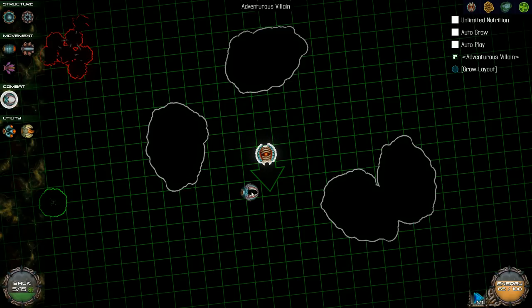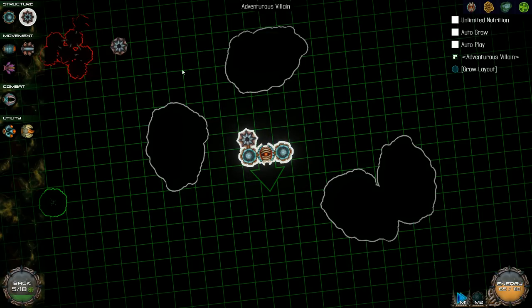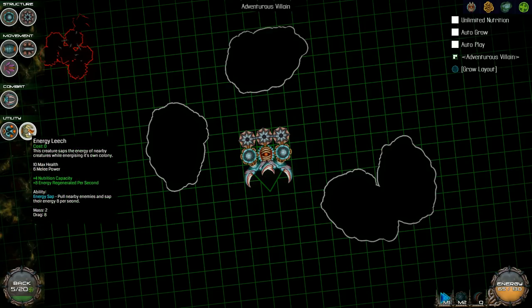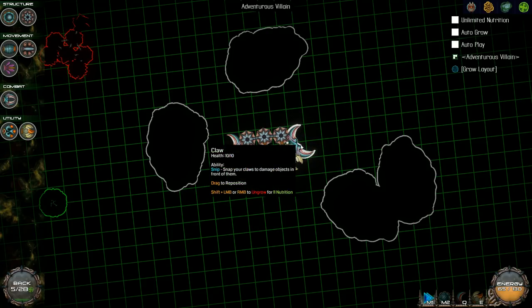Don't mind me guys, just checking out literally everything to do with this. Let's have both of them — one of those, one of those, and then mostly these. I can finally have a large sypho for the first time! Let's have a couple of claws — one like that, one like that, kind of aiming from the front. Energy leech is a nice one to have — we'll have those there.